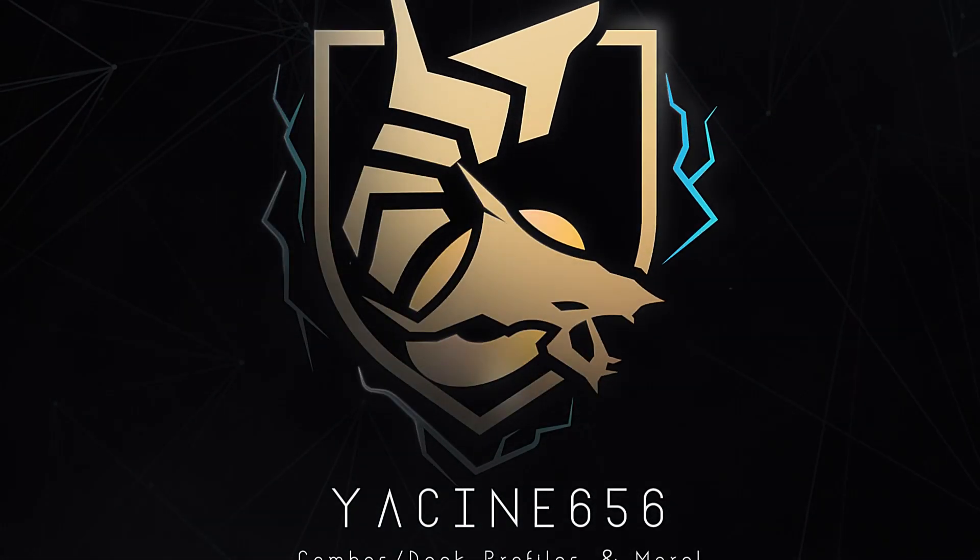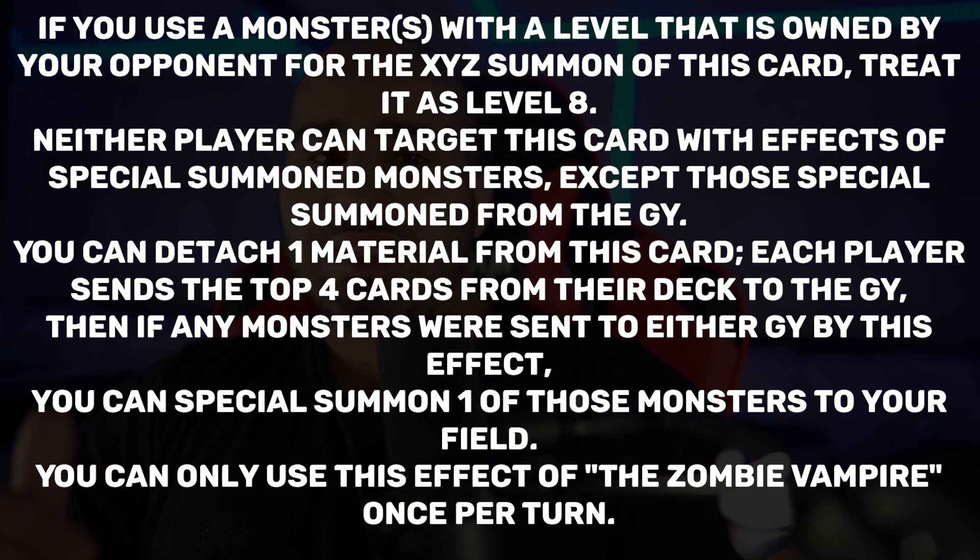Imagine being able to make a Rank 8 Xyz monster without a single Level 8 monster. Zombie Vampire is a Rank 8 Dark Xyz Zombie monster. If you use a monster with a level owned by your opponent for its Xyz summon, treat it as Level 8. Neither player can target this card with effects or special summon monsters except those special summoned from the grave. You can detach one material to have each player send the top 4 cards from their deck to the grave, then special summon one of those monsters to your field. This effect is once per turn.